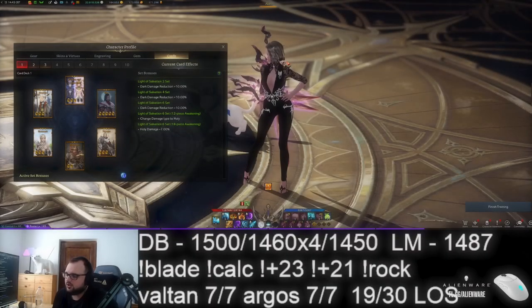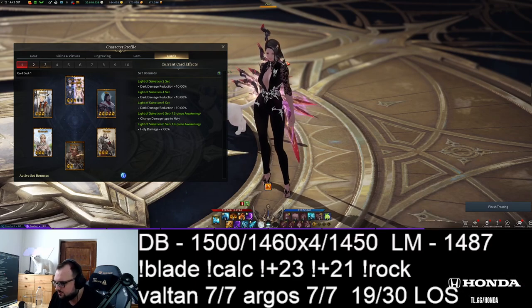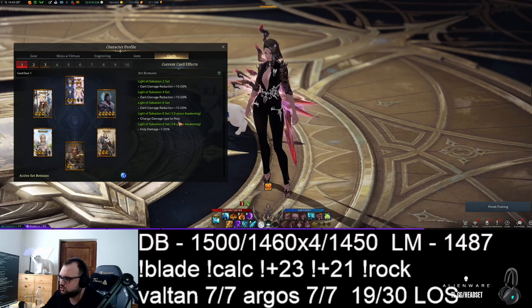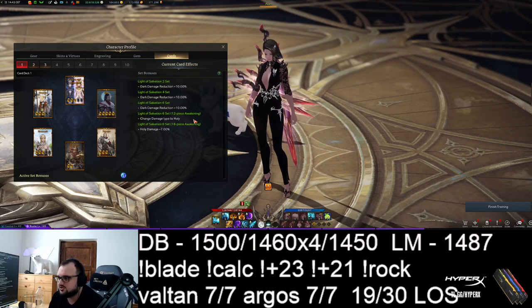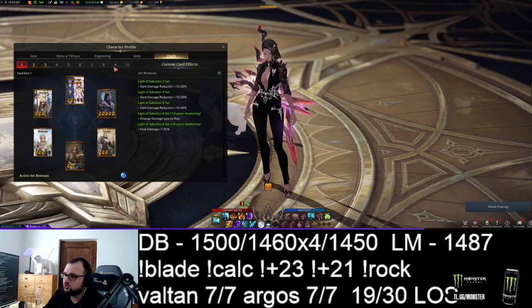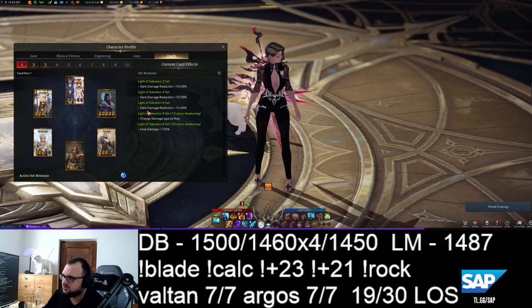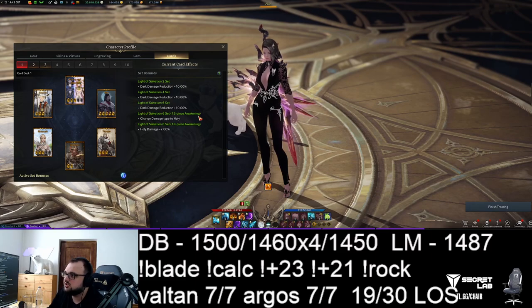In terms of card set: is it better to run Light of Salvation or Lost Wind Cleave? When Vikas drops, for Vikas specifically it's better to run Lost Wind Cleave because it changes your damage to Holy, and she's weak to Holy — giving 10% more damage. For general content with 18 LOS: if you don't run Adrenaline and you run Entropy set, you should use Lost Wind even with 18 LOS, because your crit damage from Entropy needs more scaling from crit chance. Unless you're in a group with crit synergy like Lancemaster or Gunslinger — then you can rotate. Overall, readjust based on content and group composition.